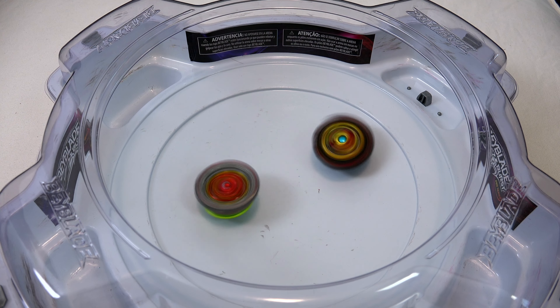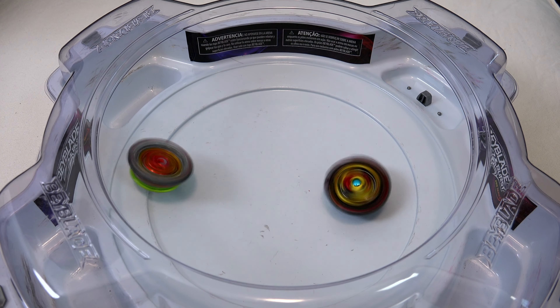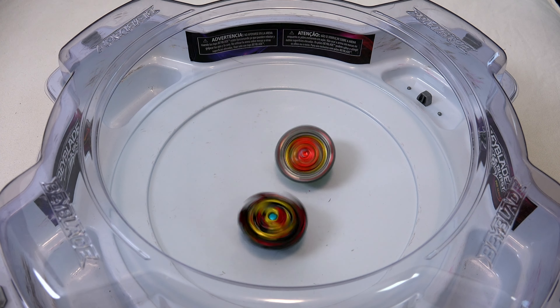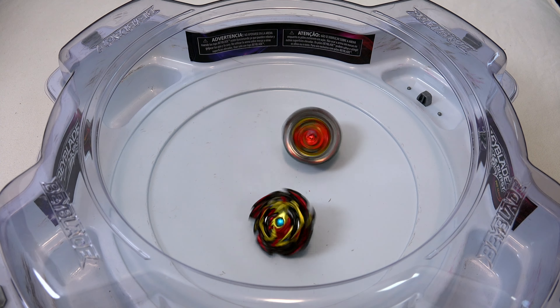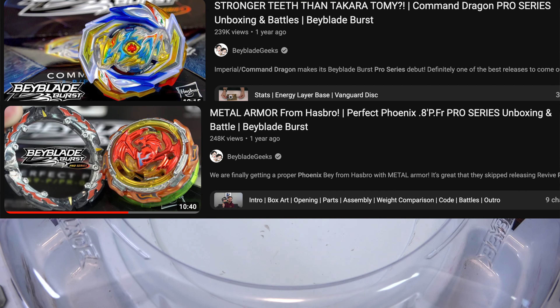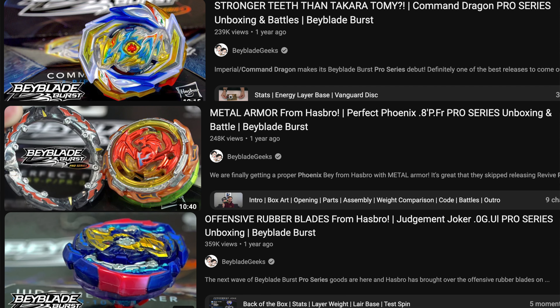So if you're just about to start collecting Beyblades and you're looking to buy some Hasbro products, which one should you start out with? We actually unboxed quite a few Pro Series products lately. Command Dragon was such a good release. Perfect Phoenix is of course another great release from Pro Series. And then Judgment Joker — the signature super offensive rubber. These are just a few that you can start collecting that are very competitive right out of the box.